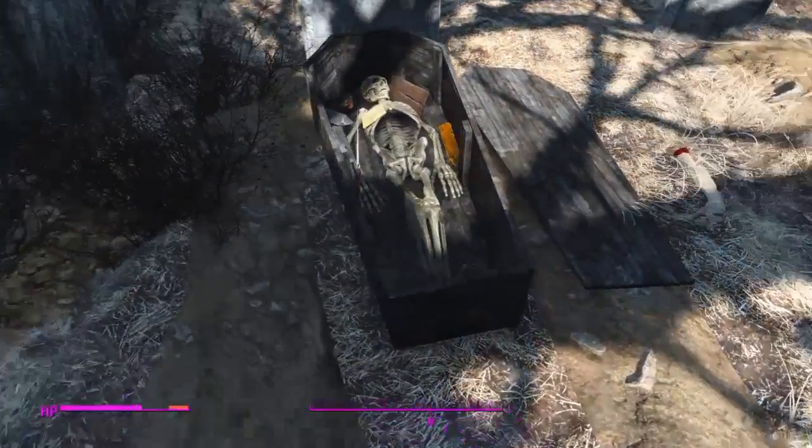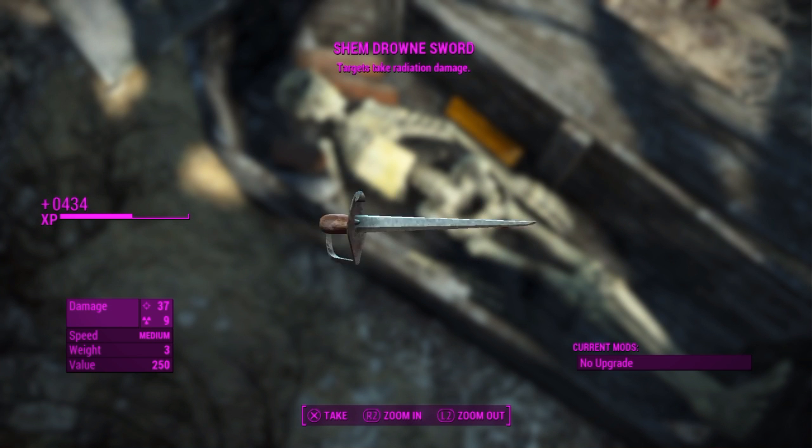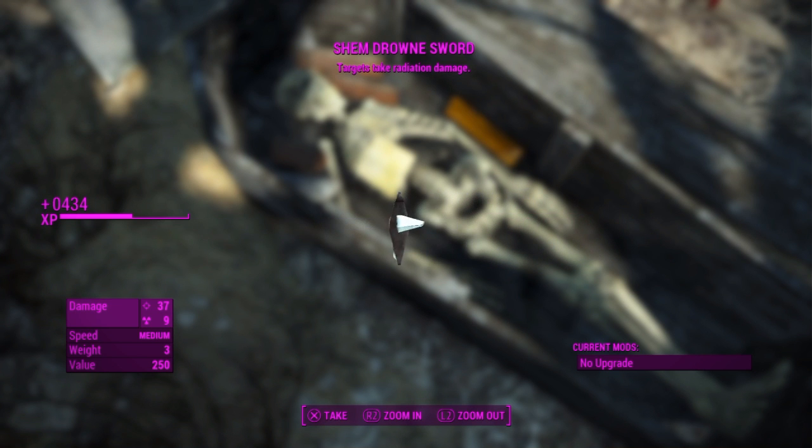Inside you will find the sword and multiple bars of copper, gold, and silver. The sword does additional radiation damage — it has 37 normal damage, 9 radiation, medium speed, a weight of 3, and a value of 250 caps.